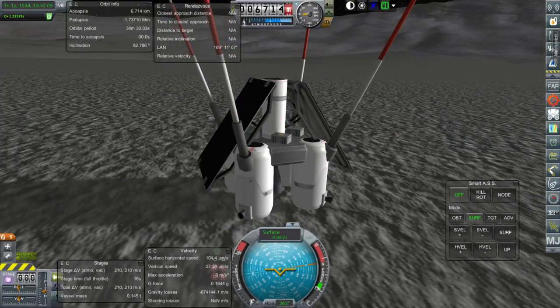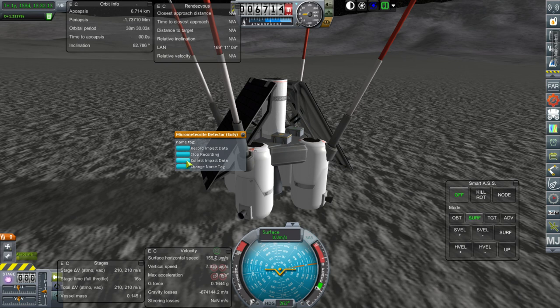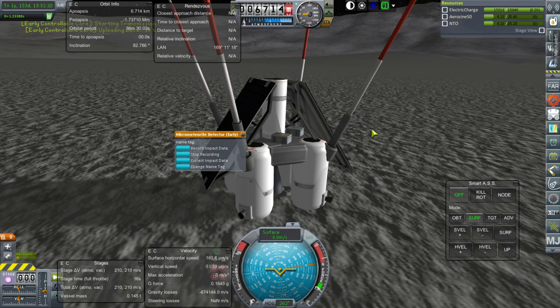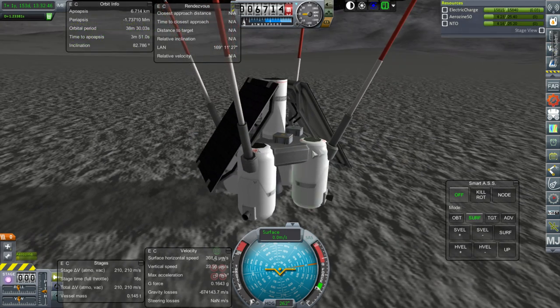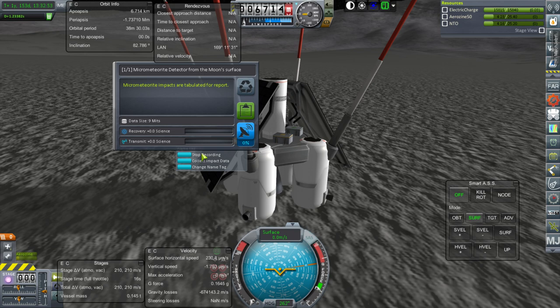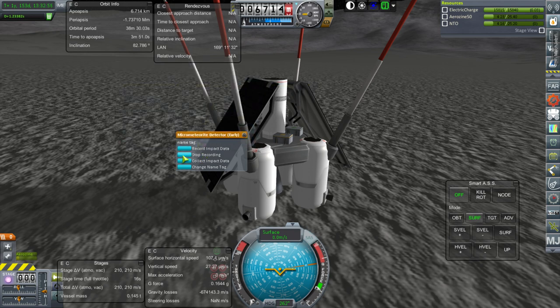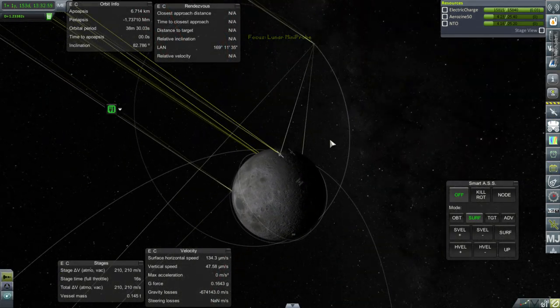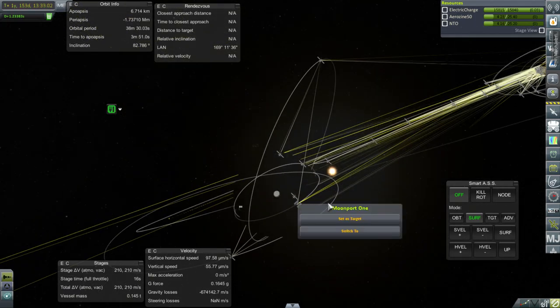Here is the lunar mini probe. Clicking 'collect impact data' yields an impact event that caused seismic activity - 87.5 science - and the meter isn't filled at all. The probe has electric charge to transmit. Another vessel is ready to impact, and a separate 'record impact data' option turns out to be for micrometeorite impacts. The other refueling vessel at the station will also be impacted to gather more data.